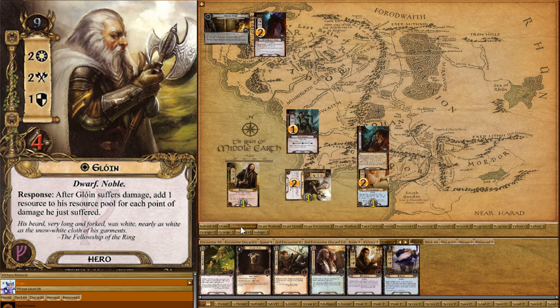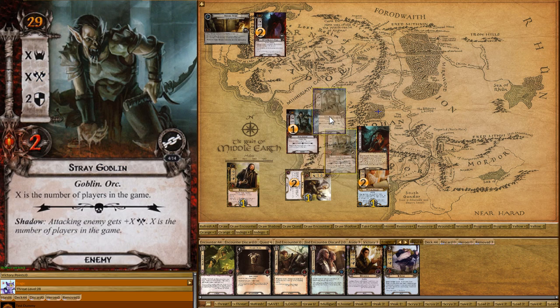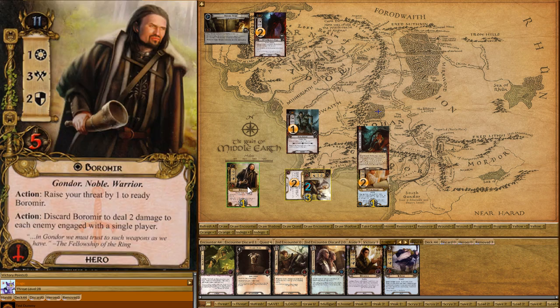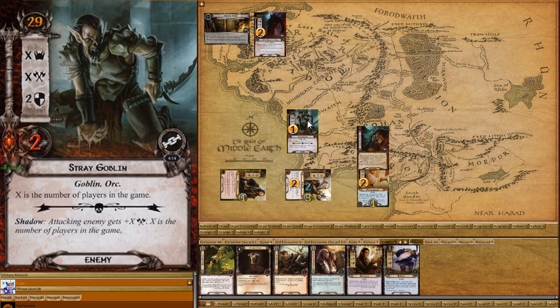This guy attacks us and we are not going to defend. So let's draw a shadow card. The shadow says the attacking enemy gets plus X, where X is the number of players — so this is now attacking for two. That's two wounds and two resources. Then I'm going to attack with Boromir and he puts one damage on. By the way, I use a Buckling Spring keyboard — it's like an old IBM keyboard from the late 80s. It still works and it's fantastic to type on. I do a lot of programming and writing manuals. It's loud, so you'll just have to deal with that clicking noise.